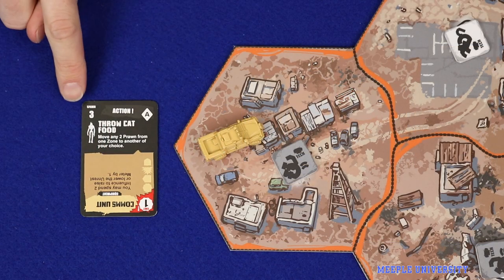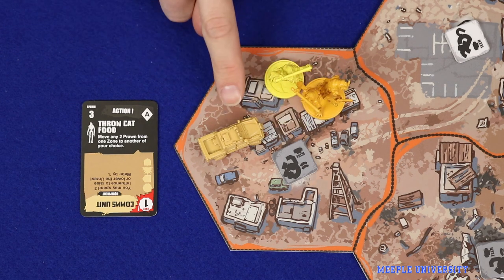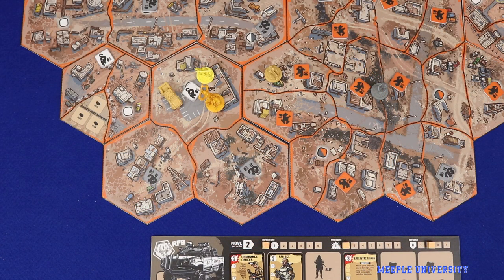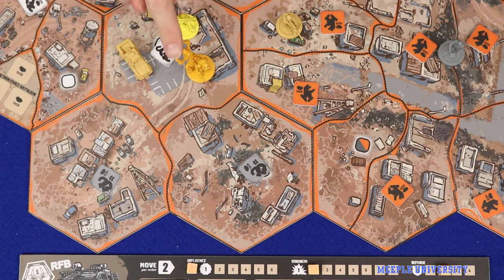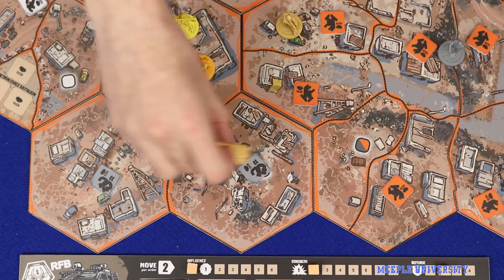Playing an action attracts the attention of Prawns, and that number of Prawn minis is added to the player's current location. There are five basic orders in the game: Move, Evict, Claim, Bank, and Engage. To move, a player moves a unit up to as many zones as its move statistic, although leaving a zone containing more Prawn than the unit's defence will result in the Prawn fighting you on the way out.